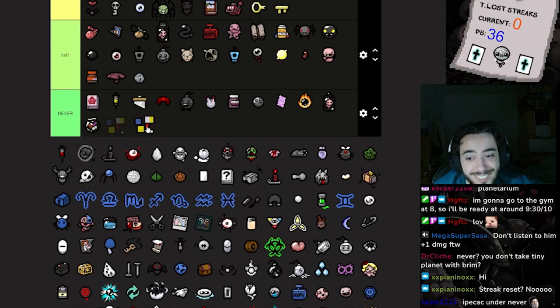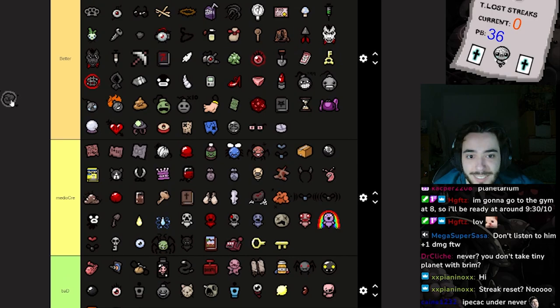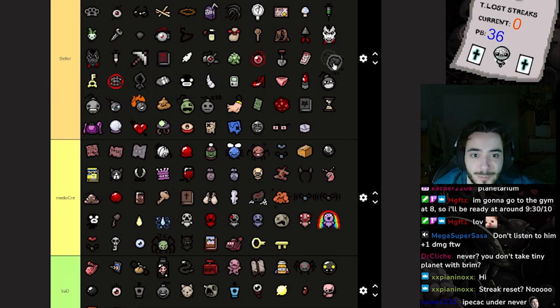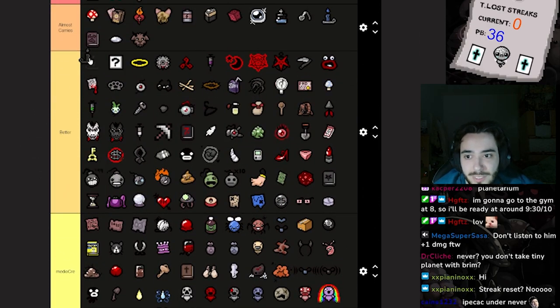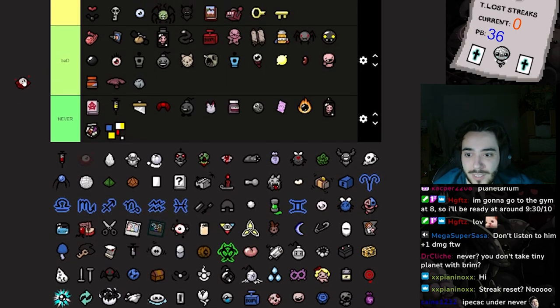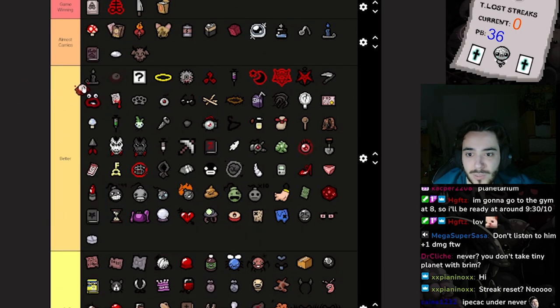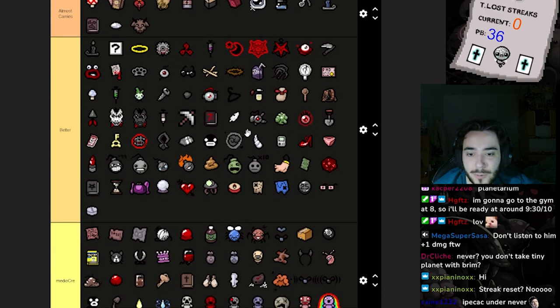Firemind is a huge never — never, ever, ever. Mysterious Nougat — certainly a nope. Dark Matter — the only reason I don't place it higher is I don't like that it makes your tears smaller. It always feels like they do a little less damage. I'll put this in Better — this might be the reason we lost our run, so curse of the blind. Proptosis is huge but it's also dangerous — I like it a lot. It's kind of a skill issue but you gotta play well with Proptosis.